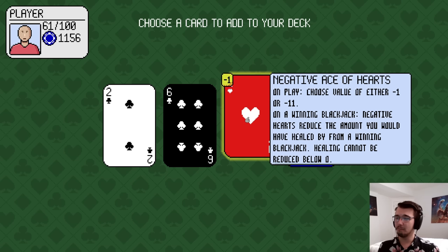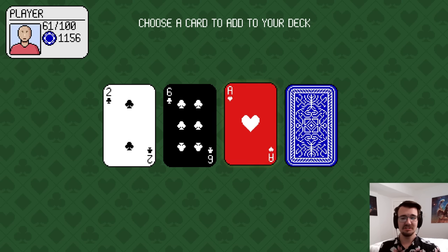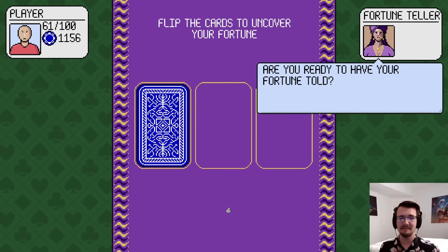On a winning blackjack I would reduce the amount that I heal. Because hearts' special power gives healing, but this would give less. I don't like negatives right now. I'll try negatives maybe another time.